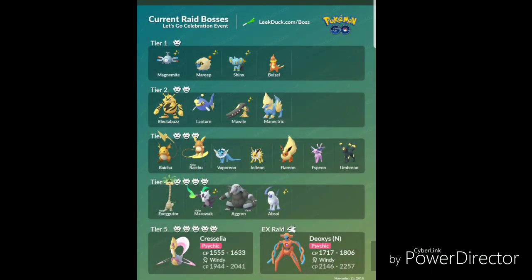Those new raid bosses have now been released into the game. Today is the 23rd, so for the next three days we will have new level 3 raid bosses. We have Raichu added as a raid boss in addition to his Alolan form. Then we have all the Eevee evolutions: Jolteon, Vaporeon, Flareon, Espeon, and Umbreon as level 3 raid bosses.